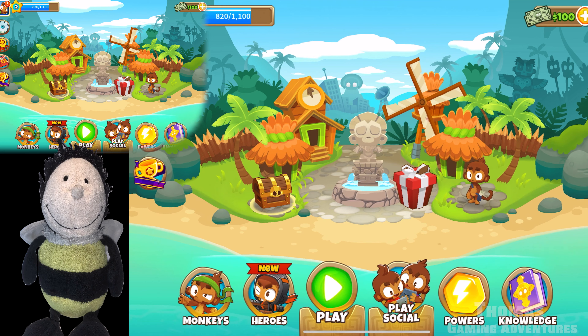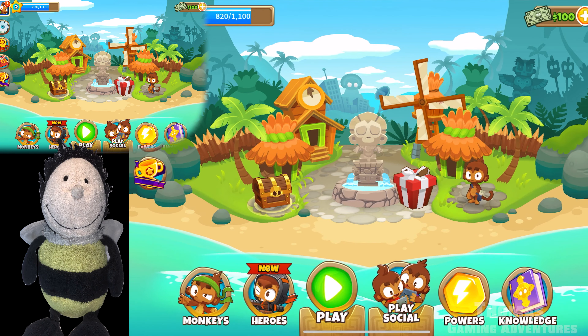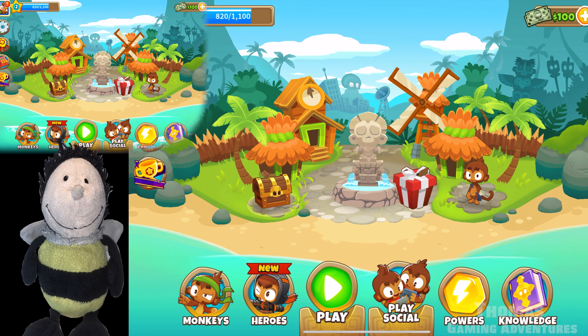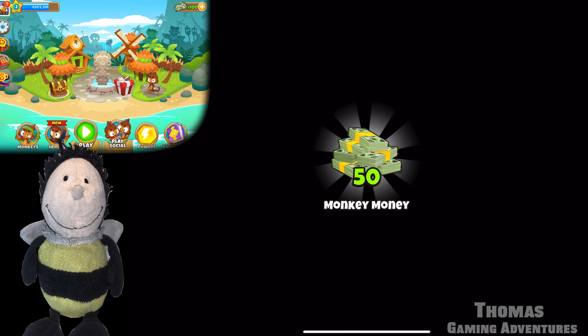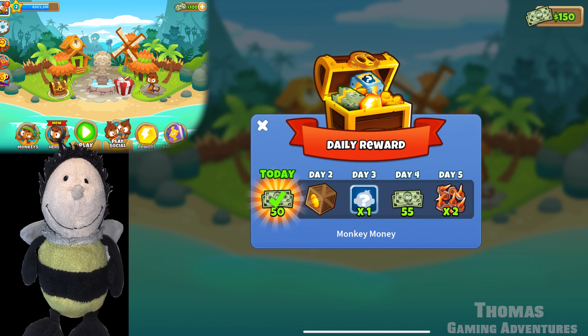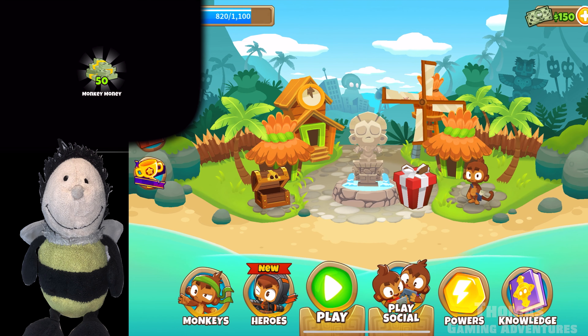I'll tell you what, viewers — we'll end this video here. Thank you so much for watching this introduction to Bloons TD 6, the brief insight of how to play it. And we'll see you next week for the two-player. If you press the chest, you get Monkey Money — it's a daily reward. Daily rewards!